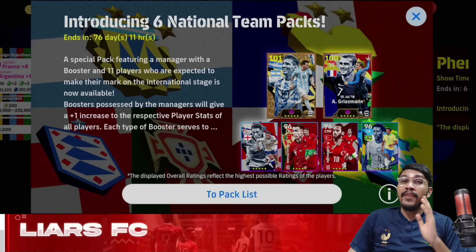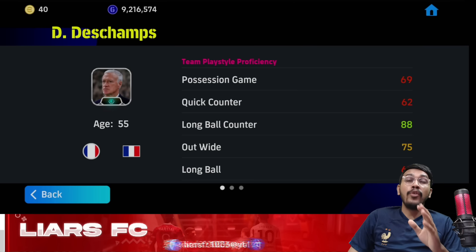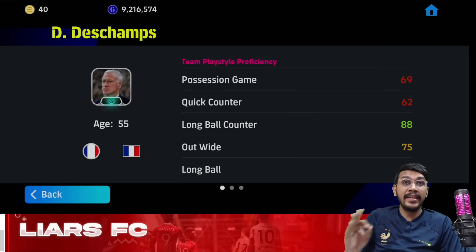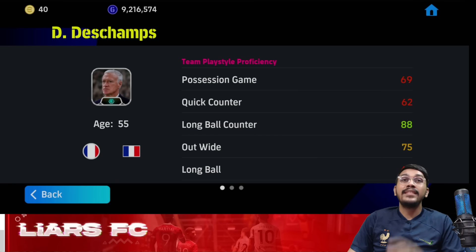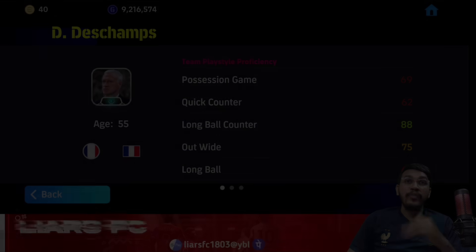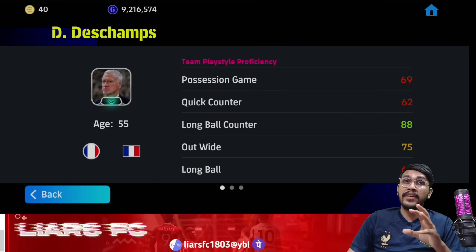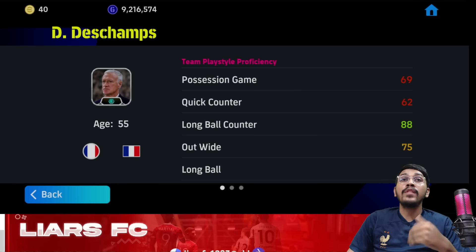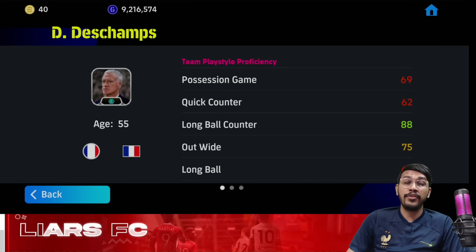Criteria number one: if you are interested in this pack because of the managers, then go for Deschamps from the French pack. If LBC is the main playstyle for you and you only play with LBC, then this will be the best for you, since he is the highest team playstyle proficiency LBC manager in the game. To clarify: team playstyle proficiency only affects your players' overall rating and stats. Managers have no control over the way players perform on the pitch — it all depends upon the playstyle that you choose.